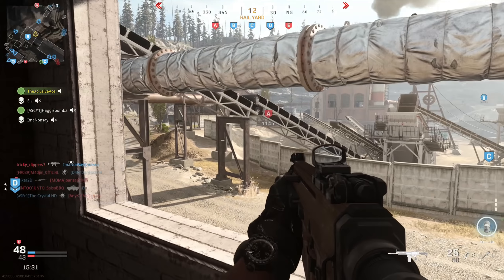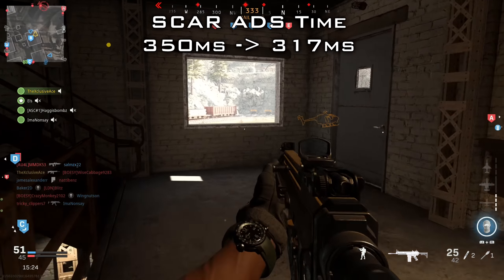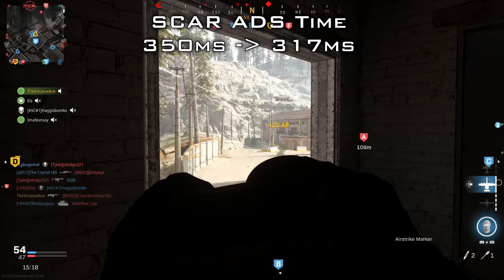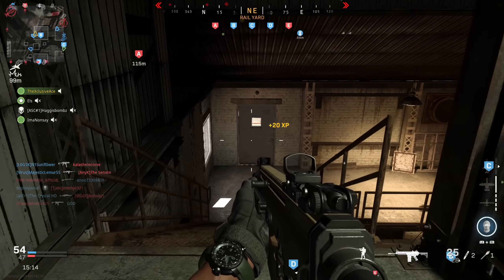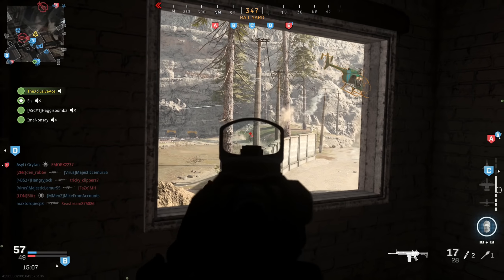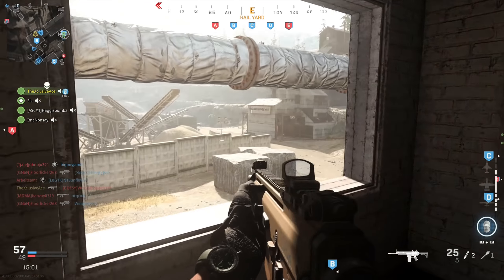The next one is the SCAR — finally this gun got some love in the aim-down-sight department. Pre-patch it was a 350-millisecond ADS time, which is ridiculously slow for an assault rifle. Now it's 317 milliseconds, which is still quite slow but at least within the realm of what an assault rifle should be. If you stack up attachments to help with your ADS time you could really bring it down, so I would say this makes the SCAR a much more viable choice than pre-patch.